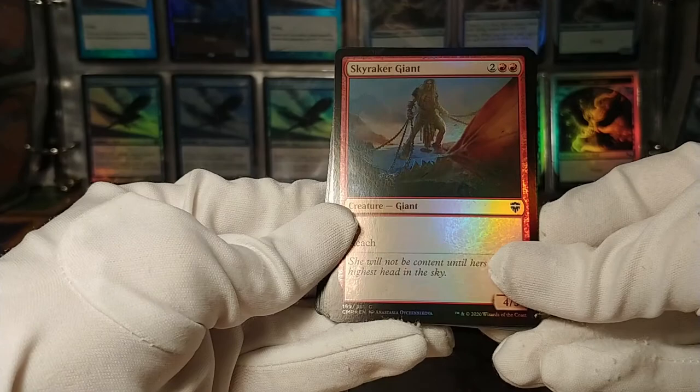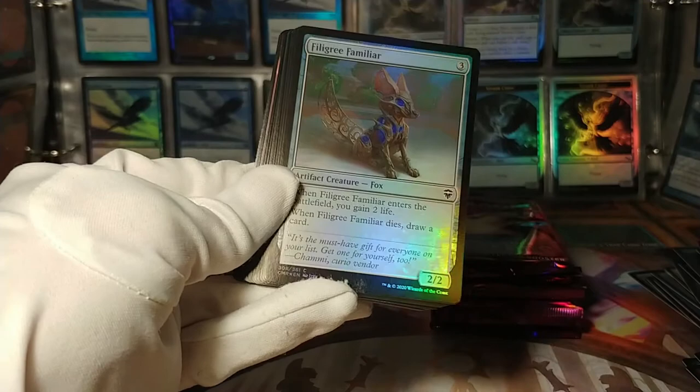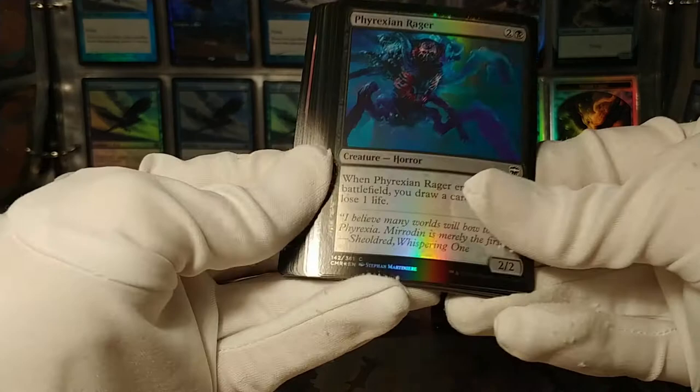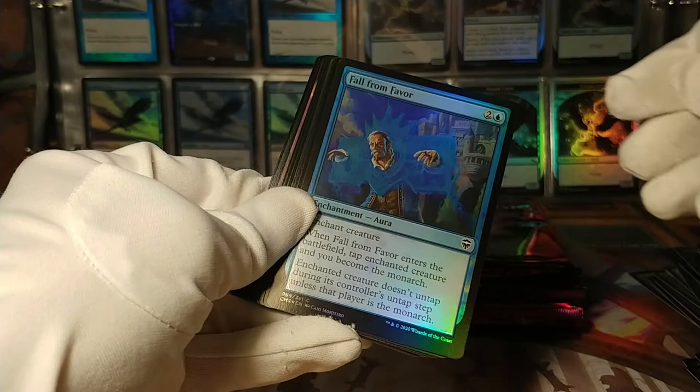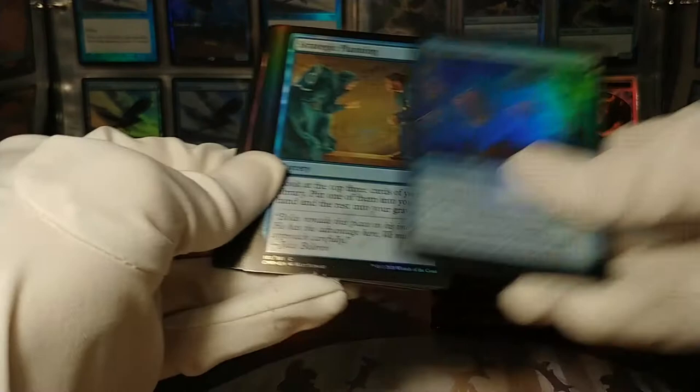Sky Raker Giant — and again we've got this bend in the top. Am I doing that when I try to open these? Are they so loose in there that I'm bending the top cards? Filigree Familiar. Phyrexian Rager. Fall from Favor. All of these cards are like that — I think it's just printed that way. Enders Belfield: tap enchanted creature, you become the monarch. Enchanted creature doesn't untap unless its player is the monarch. A lot of monarch support in this set.